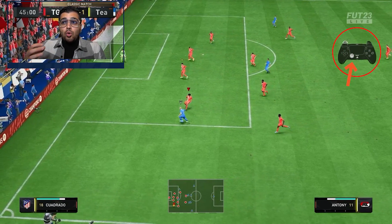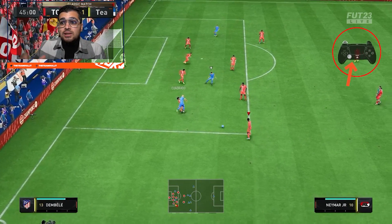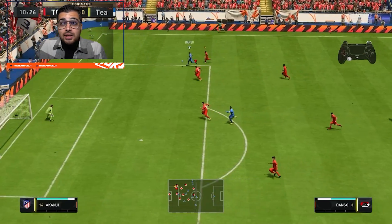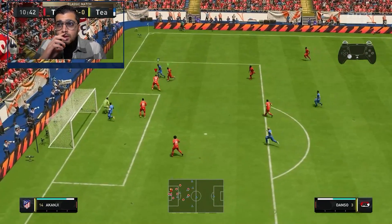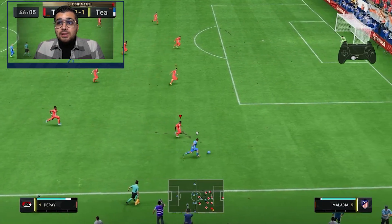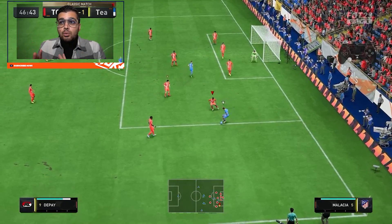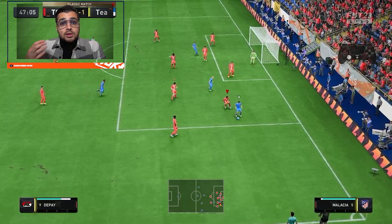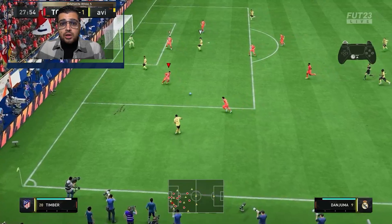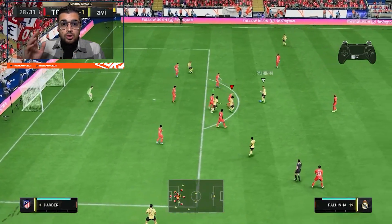You can also accelerate a little while holding L2 and R2, which gives you the defensive stance while still allowing you to move. So if your opponent is cutting inside, hold L2, and when he might do a skill move to the other side, quickly jockey over there holding L2 and R2. Use L2+R2 to cut gaps at pace, and L2 alone when close to your opponent.